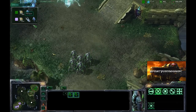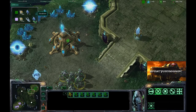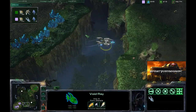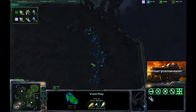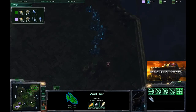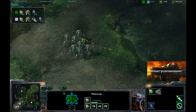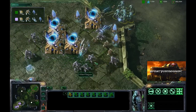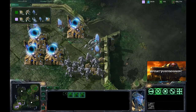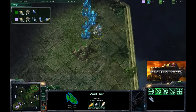Tex Mix is going to hold off the assault by Killer Plague. He's sticking strictly with stalkers — seven stalkers versus six for Killer Plague, with two void rays still out on the map. It looks like Killer Plague is sneaking one void ray around, possibly for scouting, checking if there's an expansion at the three o'clock position. Meanwhile, Tex Mix has his expansion up and running with units mining there. Killer Plague has about three zealots, nine stalkers, one sentry, and two void rays — a formidable army.